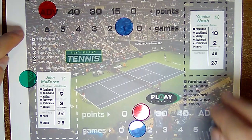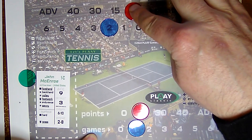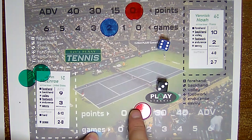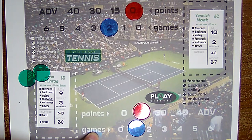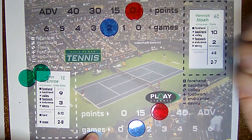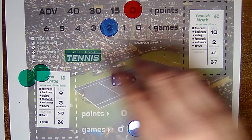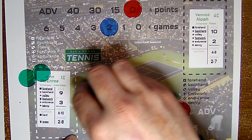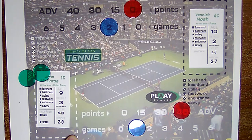McEnroe gets a chip for serving. McEnroe serves a nine — that's an ace. 15-love. McEnroe serving an eight, Noah needs a four through eight to return — rolls a nine, so 30-love. McEnroe serving an eight — rolls doubles, goes down to a four through seven. Noah cannot return — 40-love. McEnroe with fours — double twos, knocks his return down, and Noah does not return it. McEnroe wins the match — it's two-two.